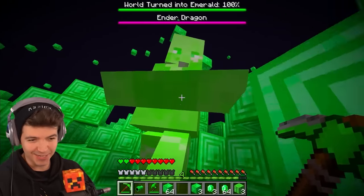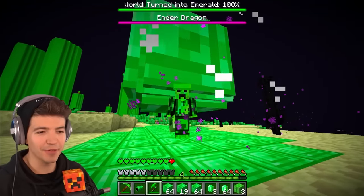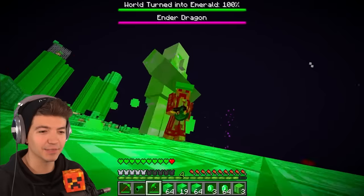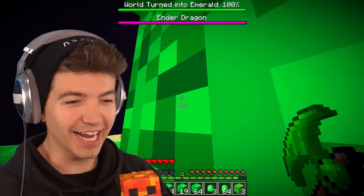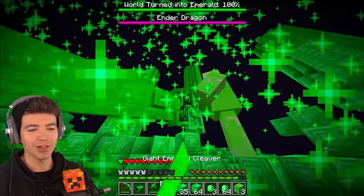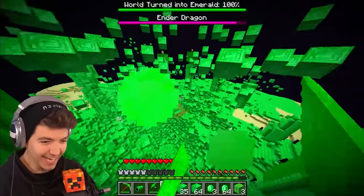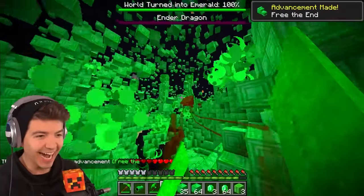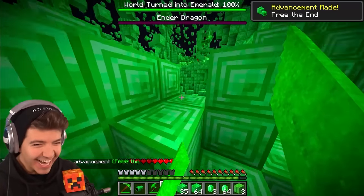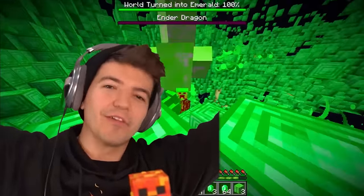My baby has grown into a giga chad! Also — what does the baby throw now? That's the biggest block I've seen all day. We've got the wizard in here — let him do his thing. We all know why you clicked on the video: you want to see me take the ender dragon out. Wait for it — let him land — get him! And that, ladies and gentlemen, is how I became a father to the world's biggest emerald baby.